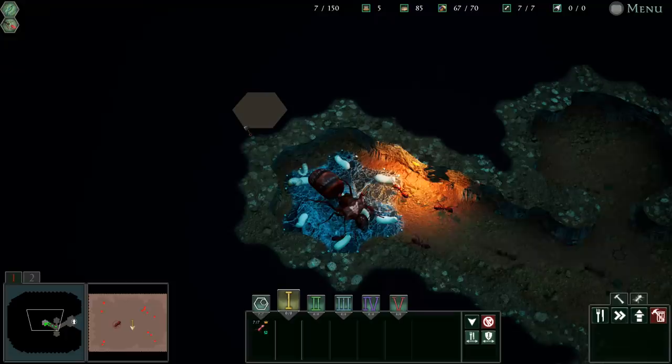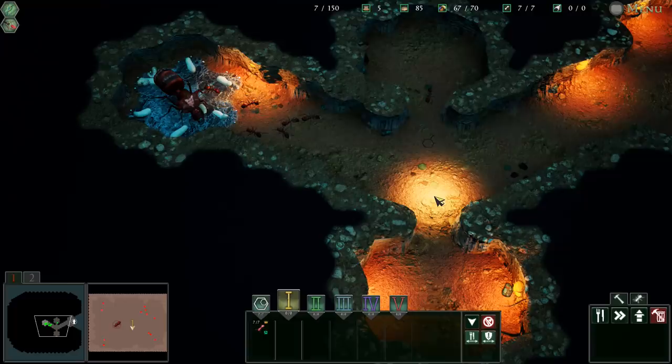Good evening ladies and gentlemen, this is Best in Slot with the brand new update. Just came out a couple of days ago for Empires of the Undergrowth — this is the Leaf Cutter update. Not only does it add two brand new levels and a brand new Formicarium challenge, but it adds a brand new type of ant to the game: the Leaf Cutter Ant.